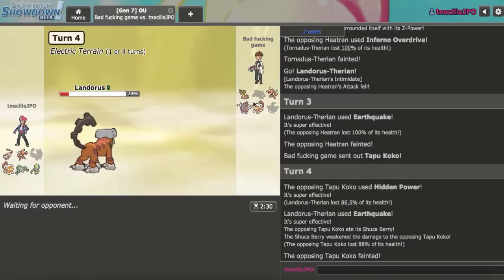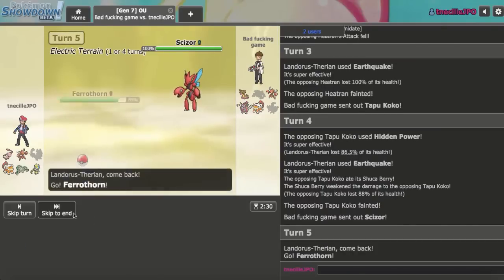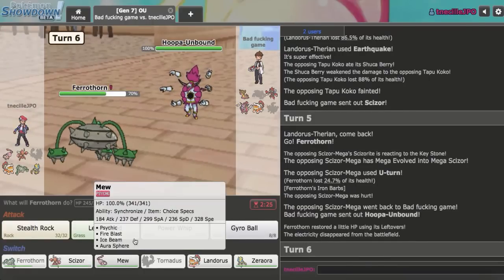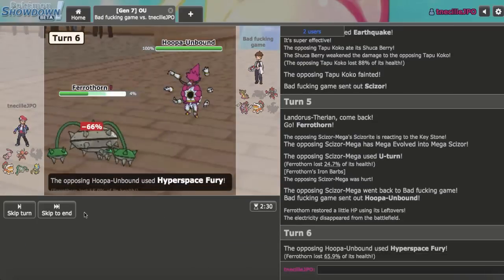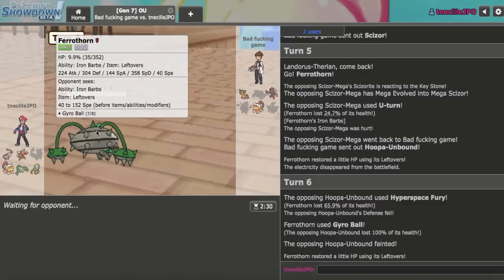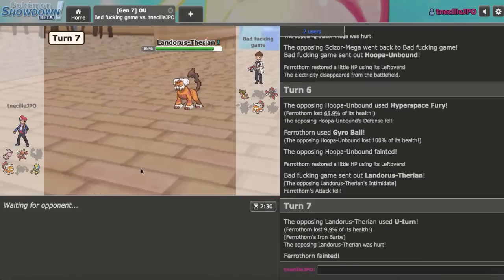Mew kind of has some fun but Hoopa kind of has some fun too, and that's a problem. Scizor comes out — I'll go Ferrothorn on Scizor. U-Turn comes out, gets hurt by Iron Barbs, which is kind of good for me. I gotta figure out how I'm breaking through Gastrodon — I guess Landorus would be that way. I don't think I need Tornadus; I'm just going to go Gyro Ball. I'm able to live and knock out the Hoopa, nice. We're knocking out a ton of Pokemon, but I'm still finding trouble with how I'm going to knock out this Gastrodon. I think they expected that to knock me out, but Ferrothorn is fat — too fat, to be honest.